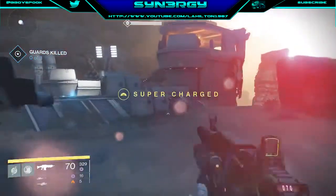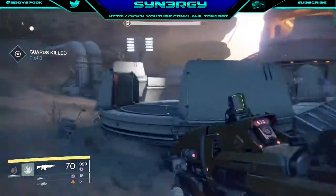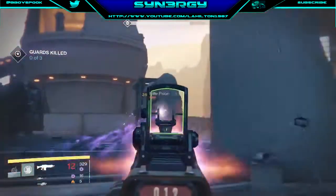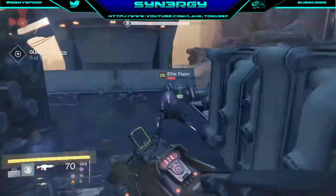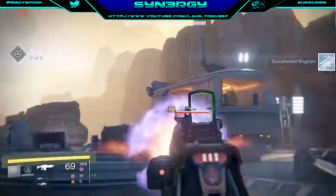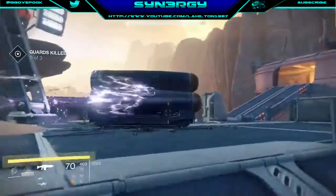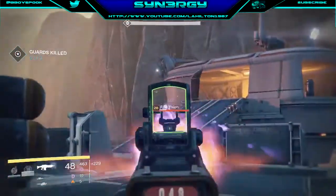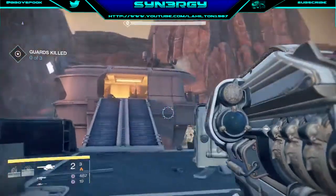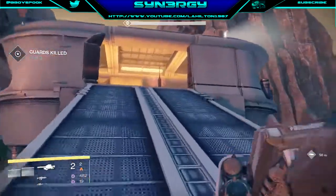I'm going to show you one of the fastest ways to take the tank down and the positioning you can use. I'm going to use the Gjallarhorn and plant a full seven rockets into it, which is going to get him down low. When you have your Icebreaker fully upgraded you're going to do a lot more damage than I'm doing here, so you'll be taking him down quicker. This is by far the quickest way you will complete it.